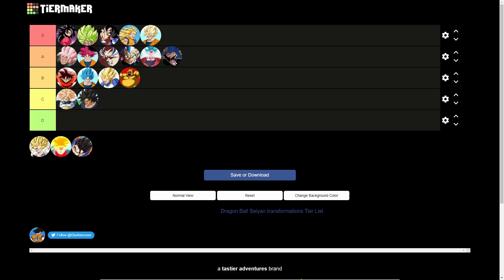Super Saiyan 2 — automatically S tier. Gohan mainly carries that form, but the reason Super Saiyan 2 is S tier is because it has those little blue sparks around the aura when someone is in that form — that looks cool. Next up, Trunks' rage form — A tier. Crazy powerful, he was strong as hell.